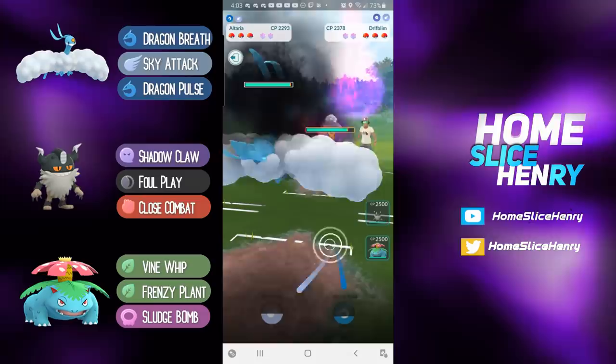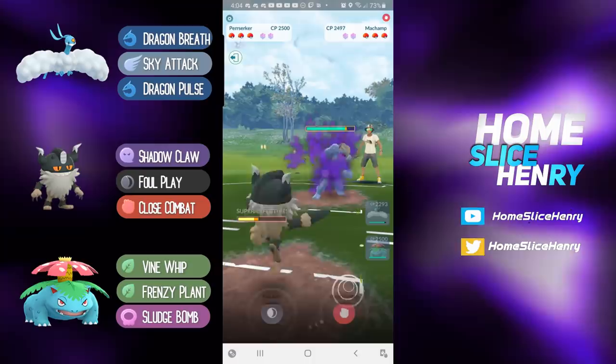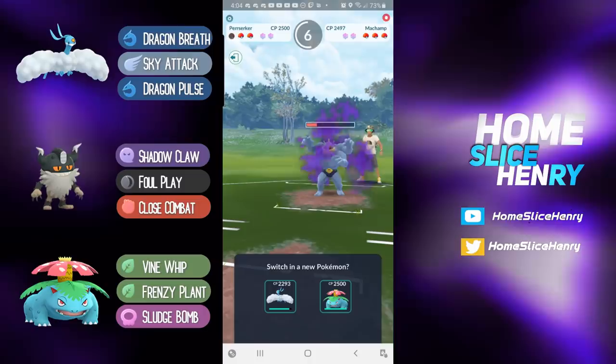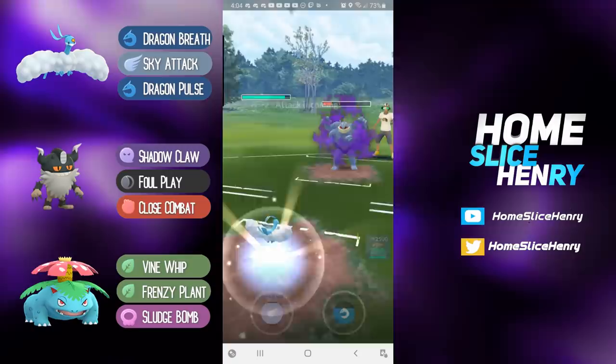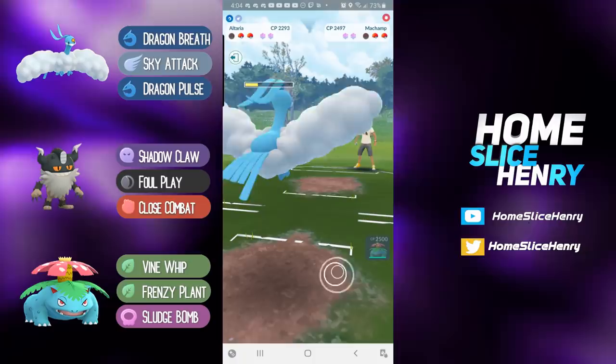Picking up an absolutely terrible lead versus a Drifblim. Drifblim has access to Icy Wind, which is terrible for Altaria. Does an amazing catch of the Icy Wind onto the Perserker. This is a standard ABB style team with the goal being to save-swap Perserker to bait out their best fire type. By bringing in a Shadow Machamp, it looks like they don't necessarily have a good fire type, so Venusaur should be pretty safe in the back. Altaria eats a Rock Slide but can survive it and will have a big energy lead over the Drifblim.